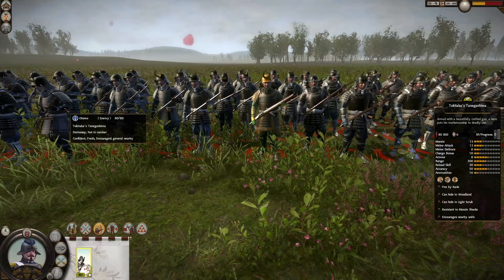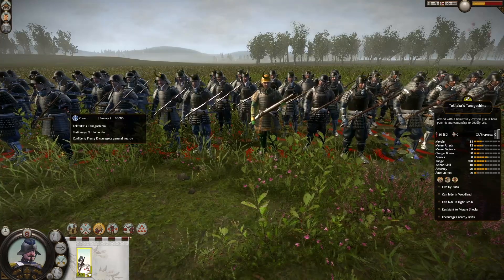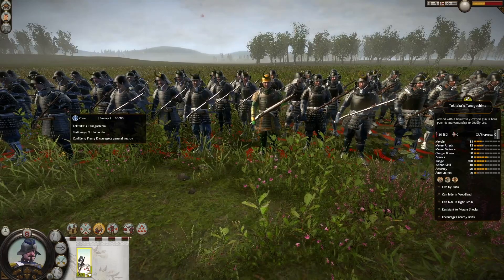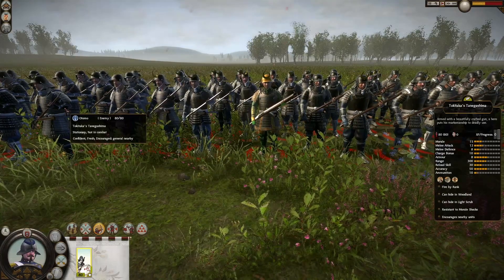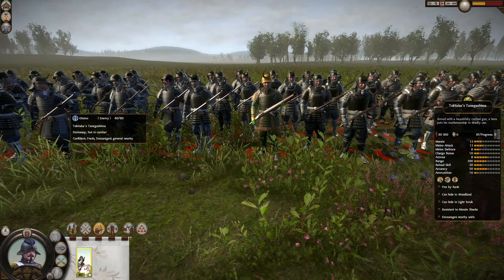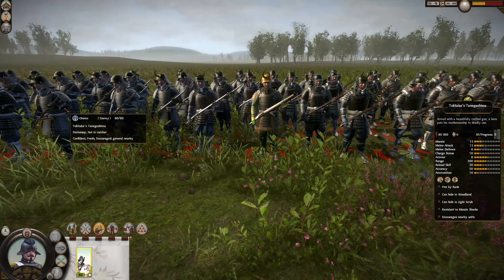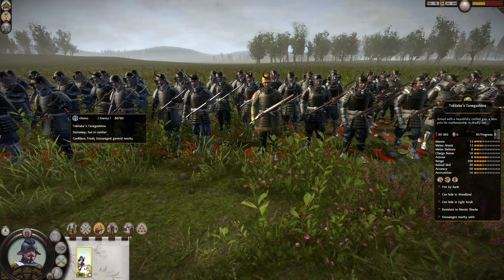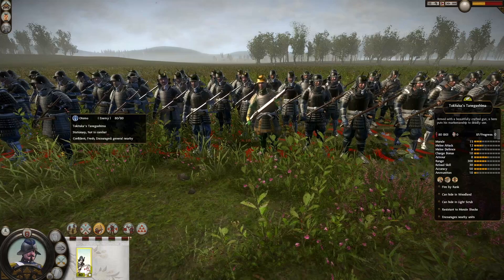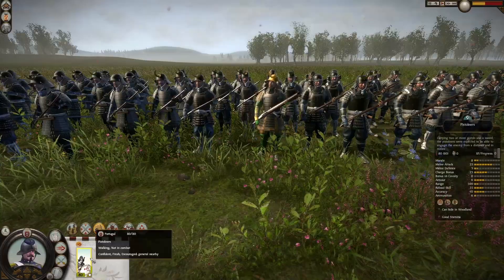8 melee defense, 10 charge bonus and 8 armor — very heavily armored, so even if we charge them they might actually hold their ground. 300 range, 30 reload skill, 50 accuracy and 10 ammunition with fire by rank, fast reload, and a suppression-style ability that increases rate of fire. They also encourage nearby units and grant resistance to morale shocks, as is usual with hero units.